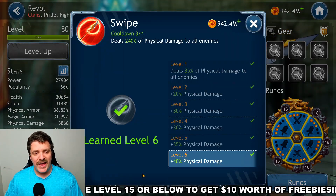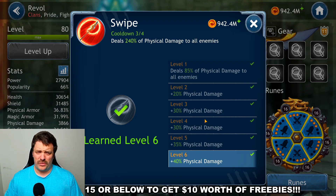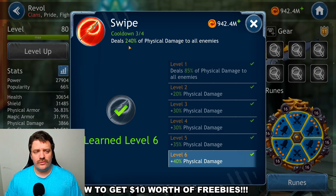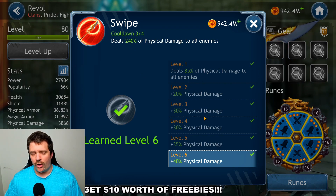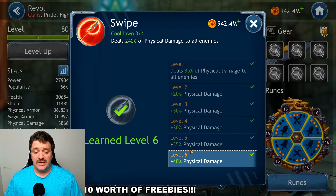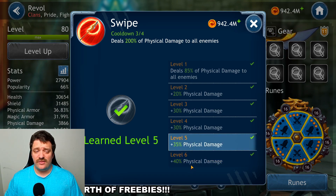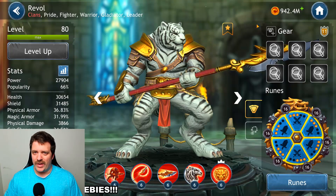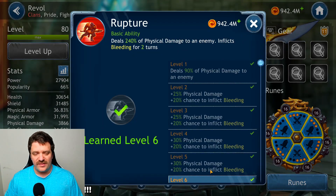Next is the AOE skill, which I find fairly basic and boring — it deals 240% physical damage to all enemies. At level 5 it drops to 200%, so level 5 is totally fine if you don't have the scrolls to spare.